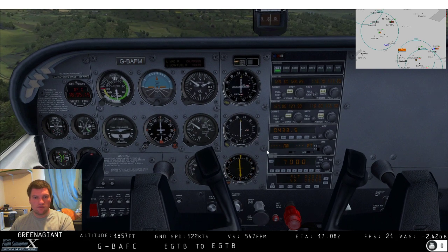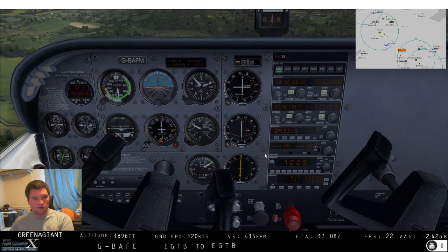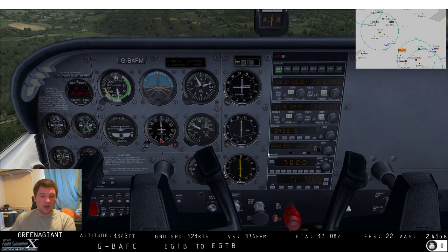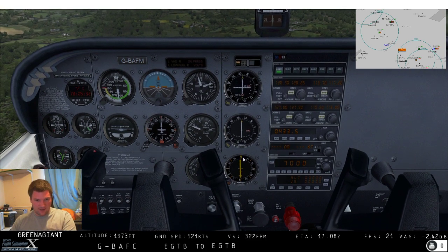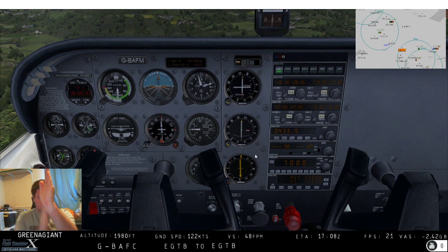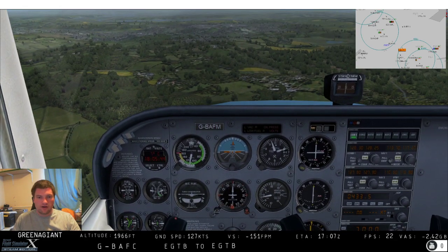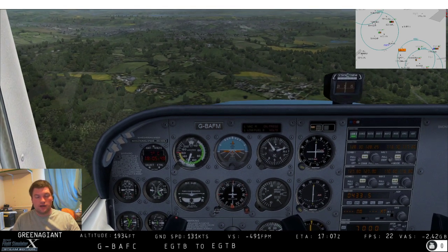Now flying out of the NDB, what we can do to be a little bit more accurate is swing this round to south. If I keep the base of this arrow on south, then we must be flying due south of the NDB because this is pointing straight towards it. And if we are flying roughly south and we are at the base of this arrow, then it means we must be somewhere on that line - give or take. It's not hugely accurate, absolutely not very accurate at all, but gives you a rough idea of what's going on.